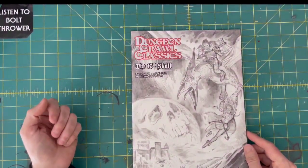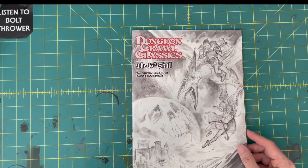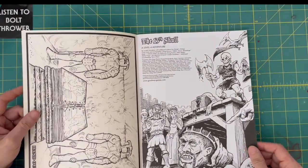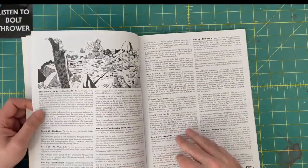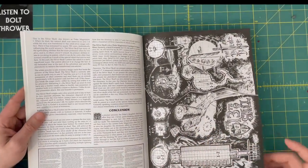Next up: the 13th Skull, another level 4 adventure. I got a lot of level 4s and 6s. Don't know anything about this one. Looks pretty creepy from what I flipped through — lots of skull stuff. Looks like pretty typical DCC fare.